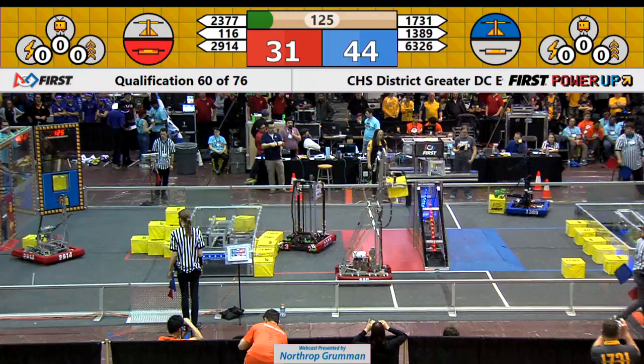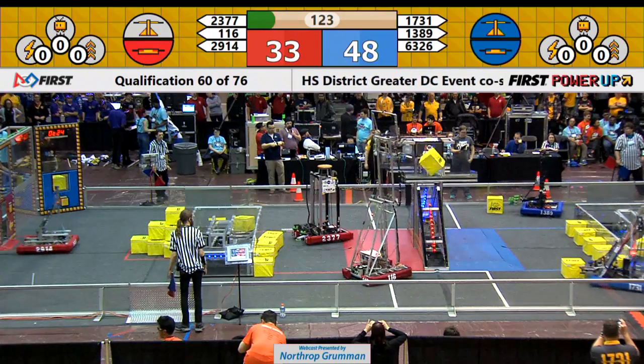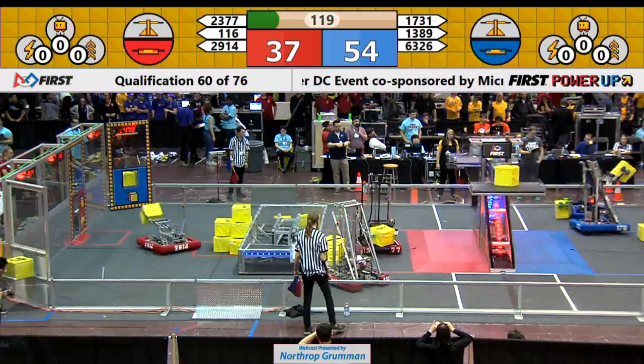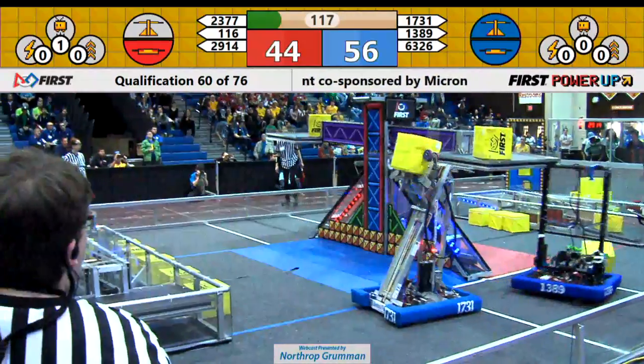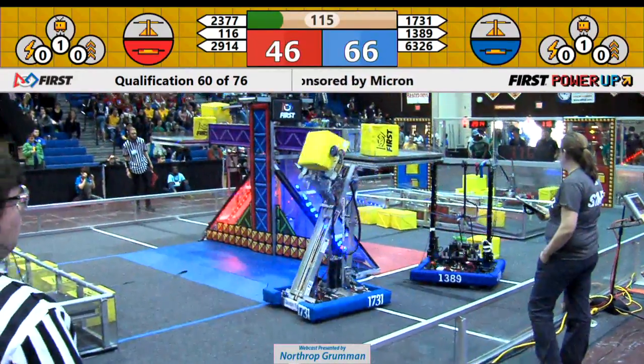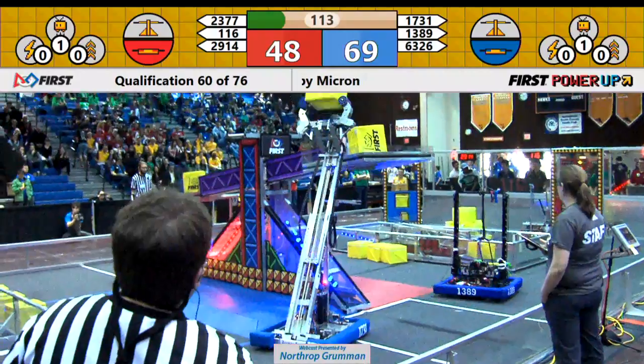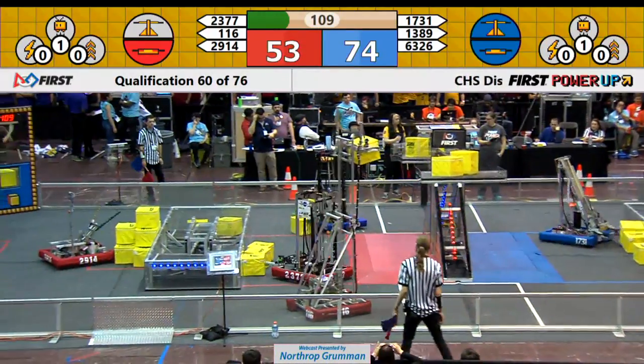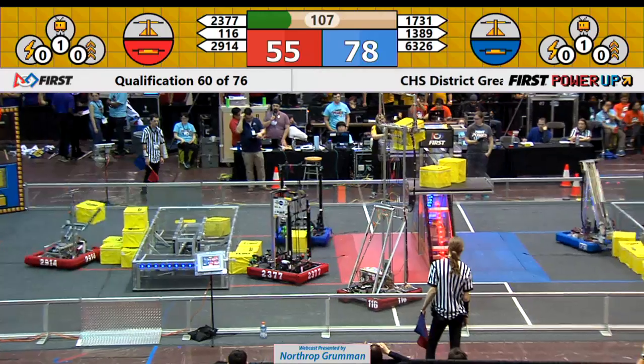Teleoperated mode begins. Drivers step forward, they take the controls. 116 Epsilon Delta looking to neutralize the scale in the center of the field, and it looks good. 2377 helping out Epsilon Delta. Two power cubes on the blue alliance. But 1731 neutralizes again — 2 and 2 on the scale.